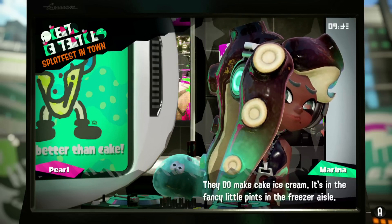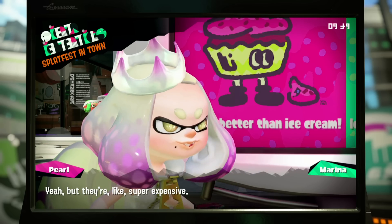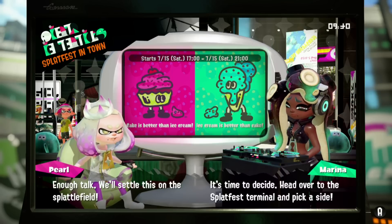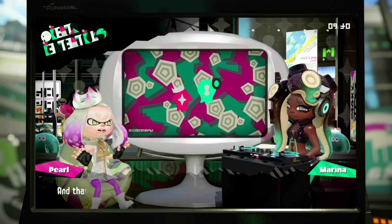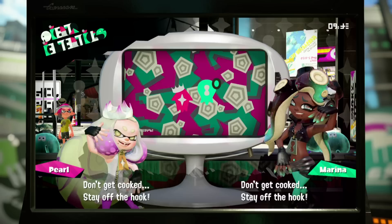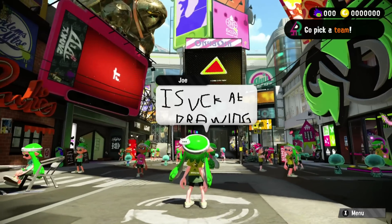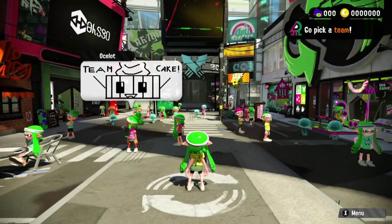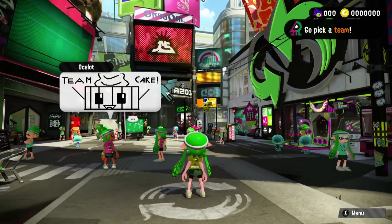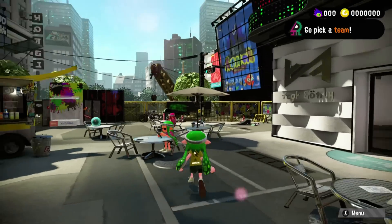They do make cake ice cream. It's in the fancy little pints in the freezer aisle. Yeah, but they're like super expensive. Enough talk - we'll settle this on the splatter field. It's time to decide. Head over to the Splatfest Terminal and pick a side. And that's all the time we've got. Until next time, don't get cooked. Stay off the hook. I'm okay with these new characters. I know some people are really upset - what about Callie and Marie? But I don't mind these new characters. I wish they didn't take over their show completely; I wish the four of them did the show together. But I know there's a story mission to do with Marie and Callie.